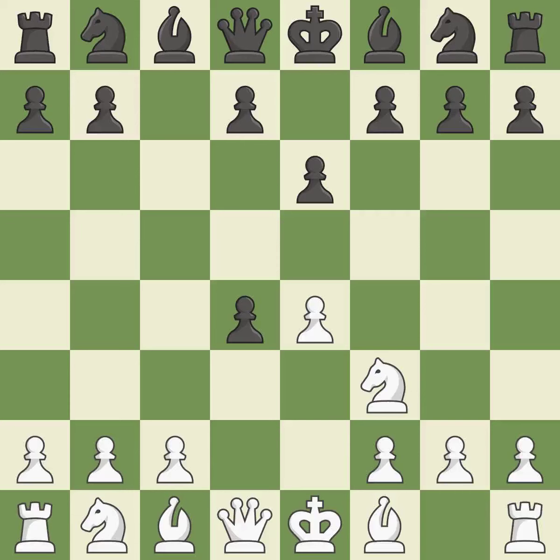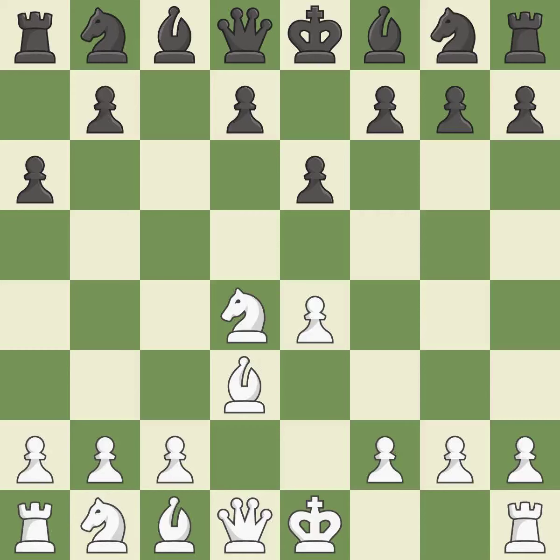Cxd4 gives black two central pawns versus one central pawn for white. Nxd4 recaptures the pawn and activates the knight in return for having one central pawn versus black's two. A6 prepares for a b5 pawn push to gain space on the queenside and stops the white pieces from using the b5 square. Bd3 supports the e4 pawn; if the e4 pawn ever moves, the bishop on d3 will be attacking black's kingside. The dark-squared bishop is getting ready to be fianchettoed to g7, where it will sit on the long diagonal.